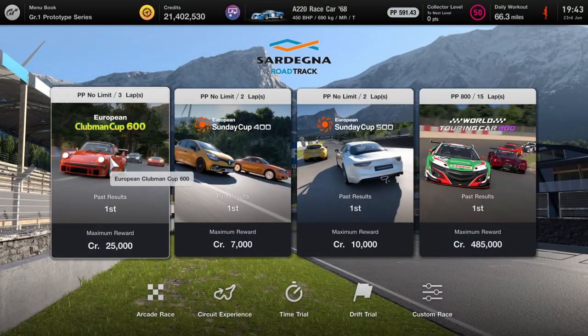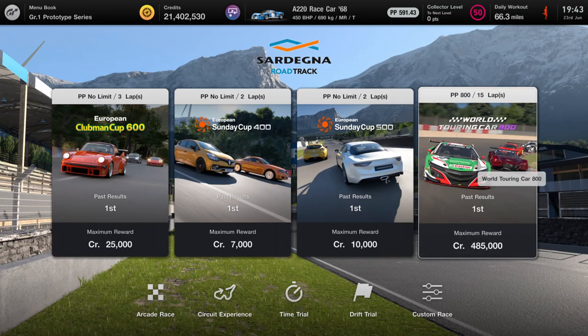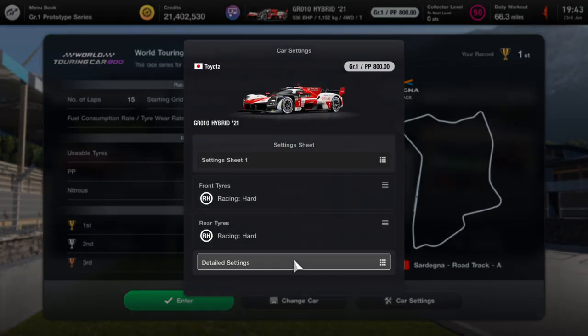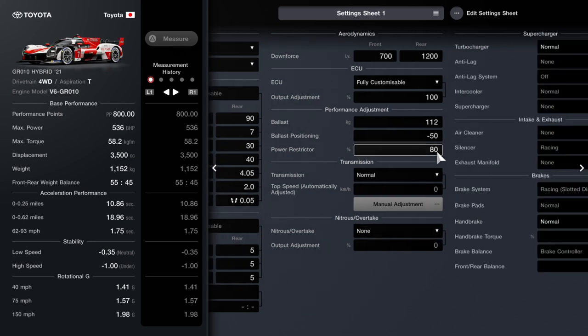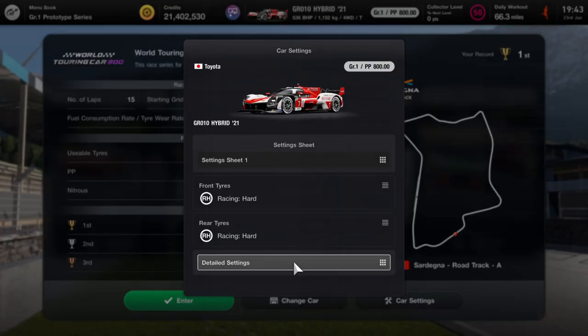Moving on to Sardegna race track. Head over to the World Touring Car 800 and change your car to the GR 10. Here are the settings — suspension, differential gear, no transmission changes, and the downforce.